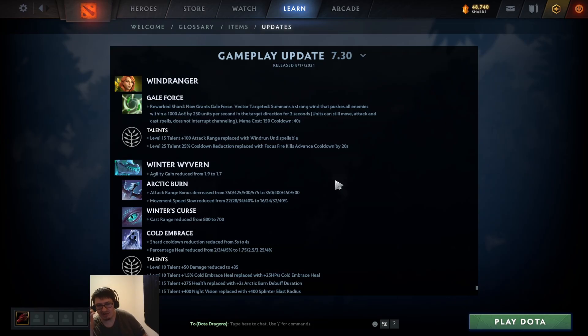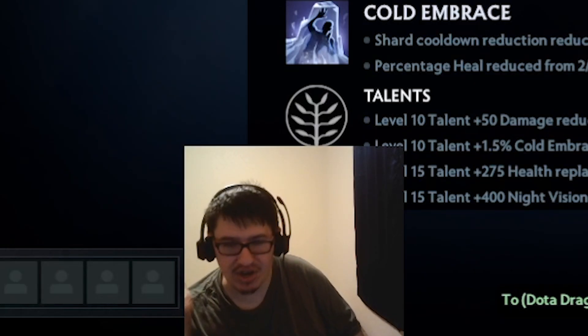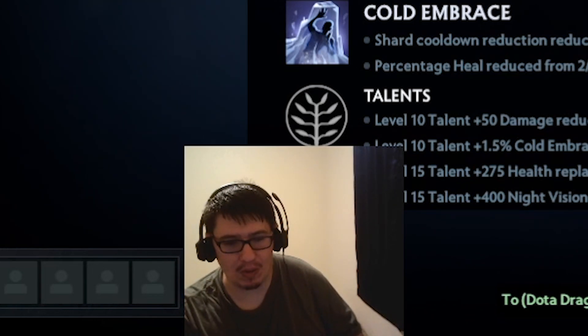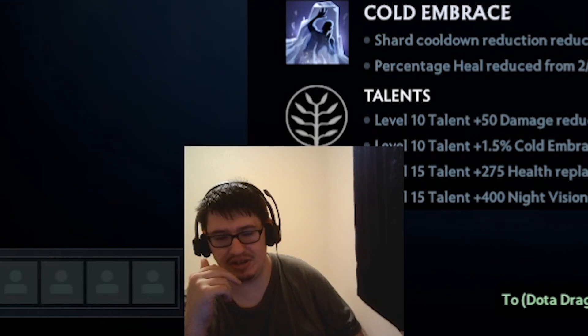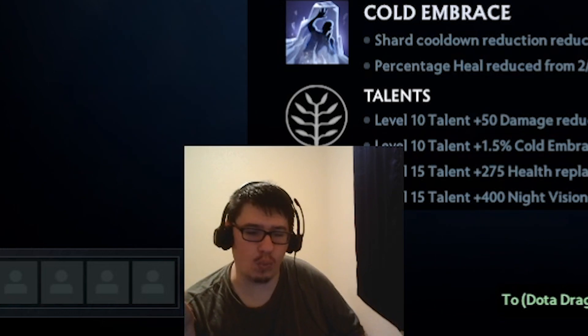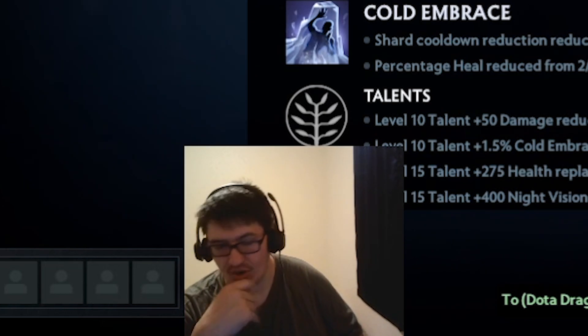Gale Force rework - shard now grants a targeted summon of a strong wind that pushes all enemies within a 1000 AoE by 250 units per second in the target direction for three seconds. So you just make a wind wall - it's literally a fucking wind wall! She has a wind wall on a 40 second cooldown as another ability.